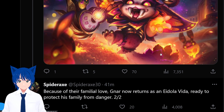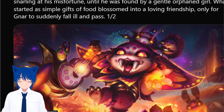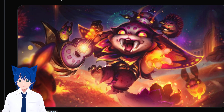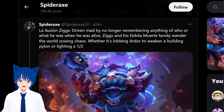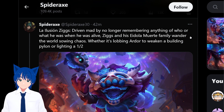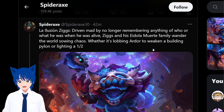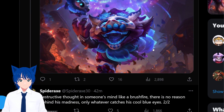Because of their family love, Nar now returns as an idol levita ready to protect his family — ouch, why is it all so sad? He's giving Coco vibes in the splash art. I wonder how great the chromas are going to be — chroma city! Now Ziggs: driven mad by no longer remembering anything of who or what he was when alive, Ziggs and his Idola Muerte family wander the world sowing chaos, lobbing explosives and lighting destructive thoughts in someone's mind. There's no reason behind the madness, only whatever catches his cool blue eyes.